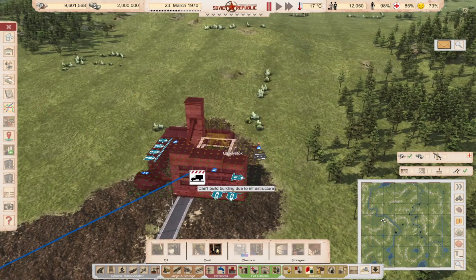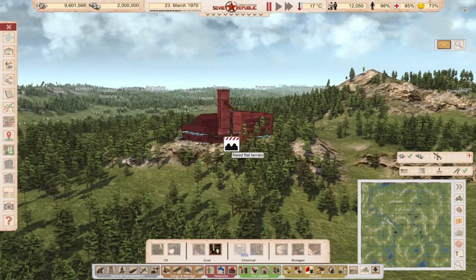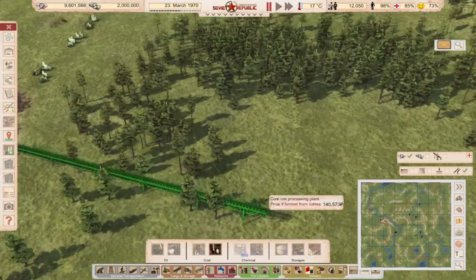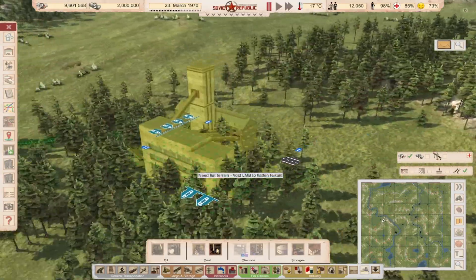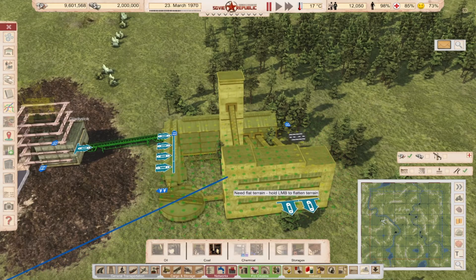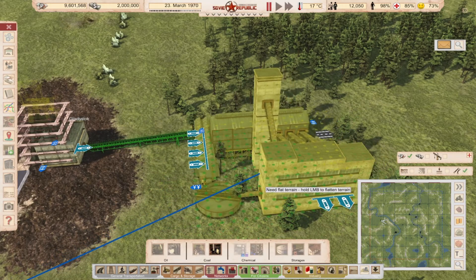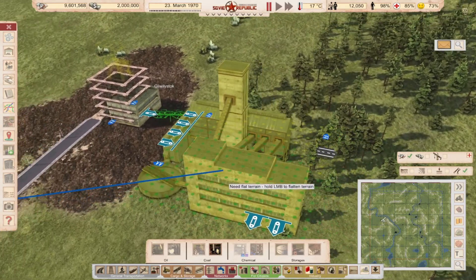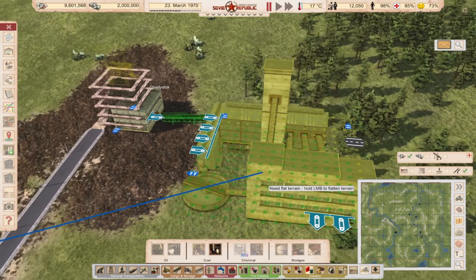If you build your mine on top of a hill — because that's sometimes the only place where you have resources — I would advise you to use cable cars. It's easier to transport coal down from a hill that way. I will show you at the end of the video.